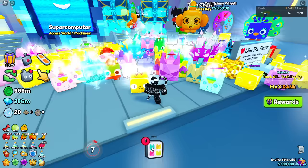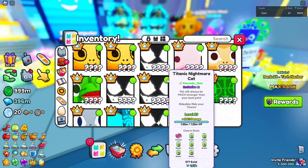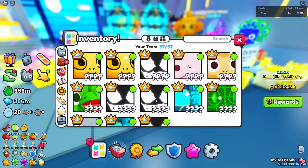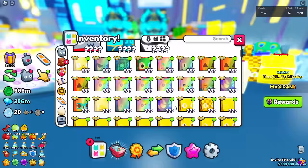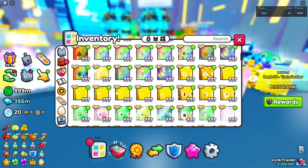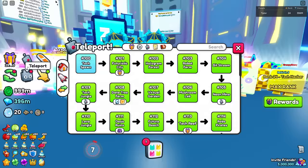If we value every single titanic — and honestly some are worth more than 500 — but let's say all of them were 500, and we have 13 titanics: 13 times 500 is 6500 dollars worth of titanics alone. I paid around 9500, so is there 3000 more dollars worth of huge pets inside this account? We still have the gems to spend, so let's hit the trading plaza.